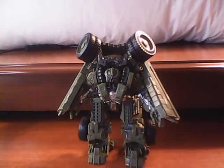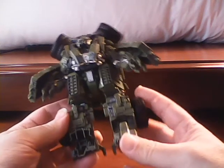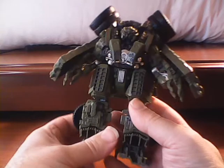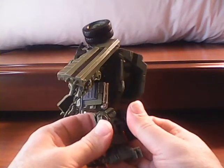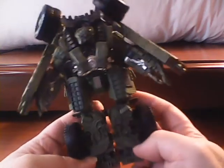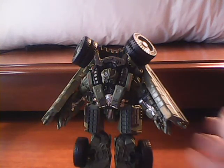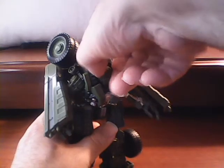To transform Long Haul, we start by folding his feet up — just like that. Then the wheels on his legs, we fold to the back side; they should just pop into place. Then we turn them at the knee so that the wheels face outwards. Once that's done, we put his legs together. Next, we rotate his head all the way around like so.